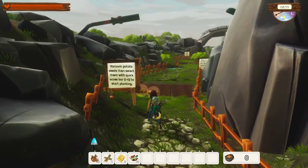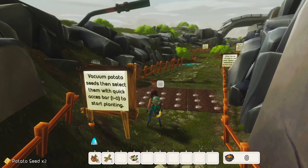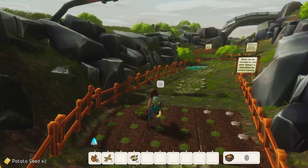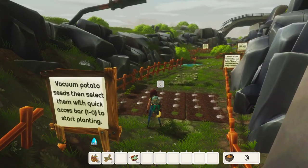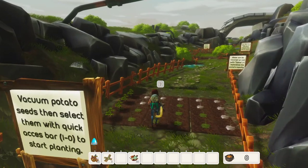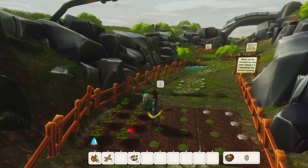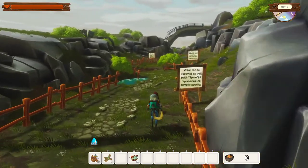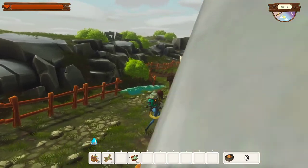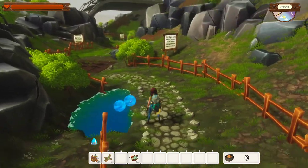Vacuum the potato seeds and then select them with the quick select. Okay, so is that number three? And then we plant them - so we'll just plant one. I don't know if we need to plant 10 or not. Do I plant them all? Okay, water can be vacuumed as well - it's a wet and dry vacuum everyone. That's fantastic.